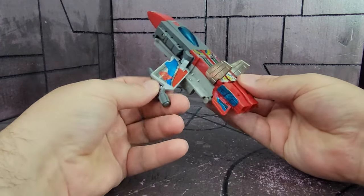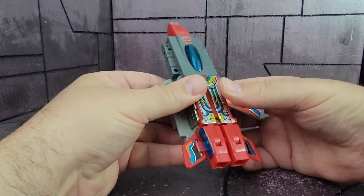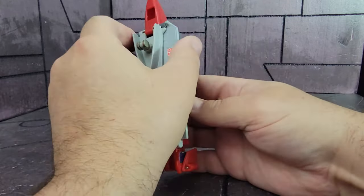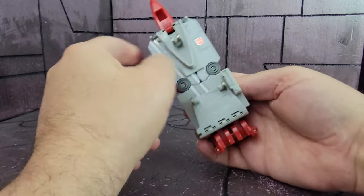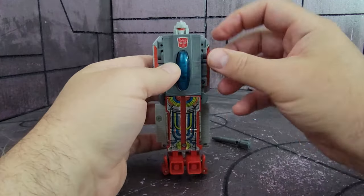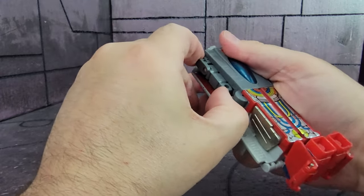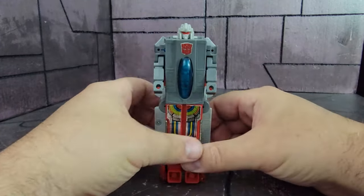To get him into robot mode, go ahead and remove the missiles, put the tail wings up, move these pieces down — which become the feet — wings back up, move the cockpit down, take the arms and pull them out; they're just in there very tightly. And here he is in robot mode.